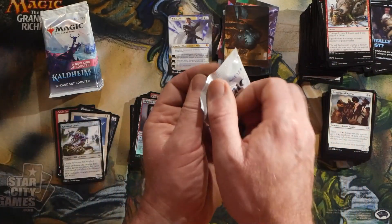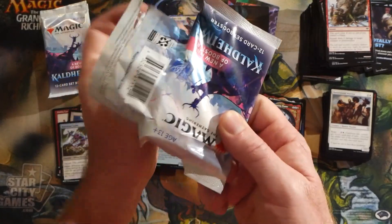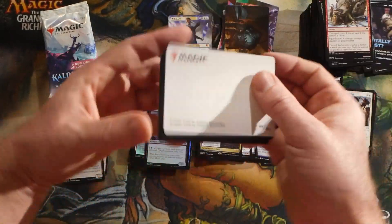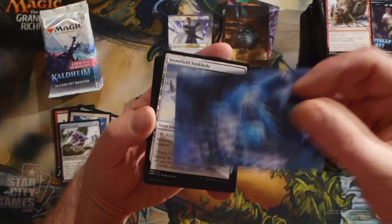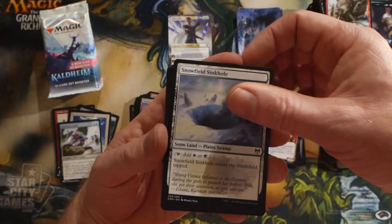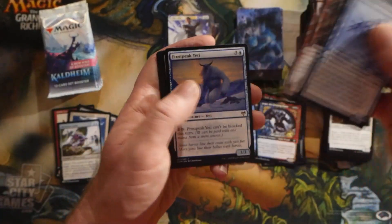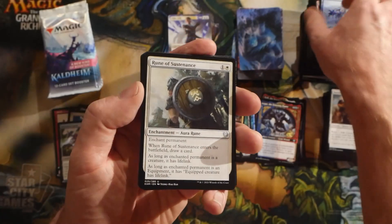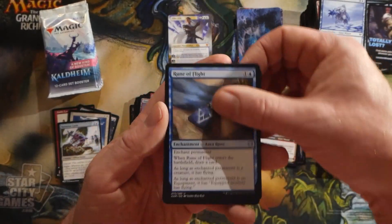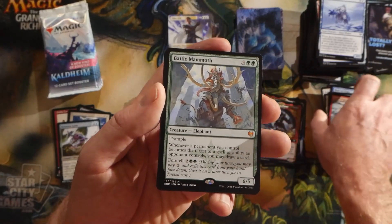Also a hit from the list in Ruination Guide — an uncommon from Battle for Zendikar. Feels kind of bad when they put real jank in the list slots. I would rather personally see one or two list hits per box and have them be actually decent cards — I think that would be a better route. What do you guys think? Let me know in the comments.